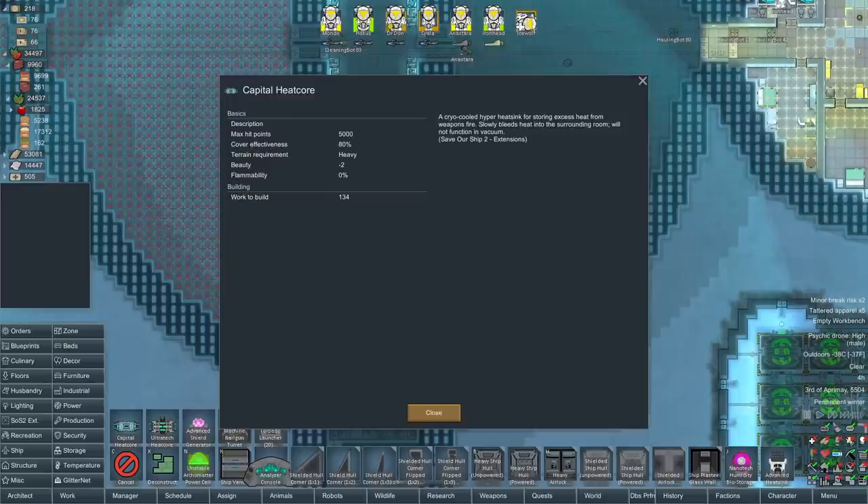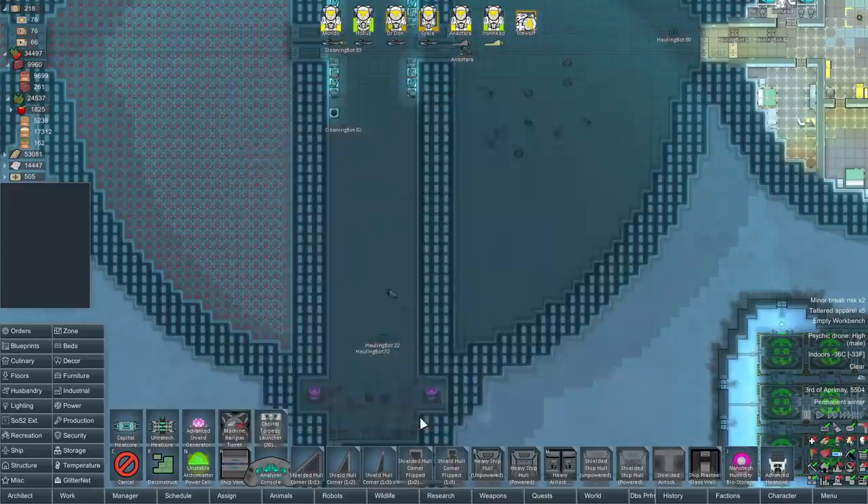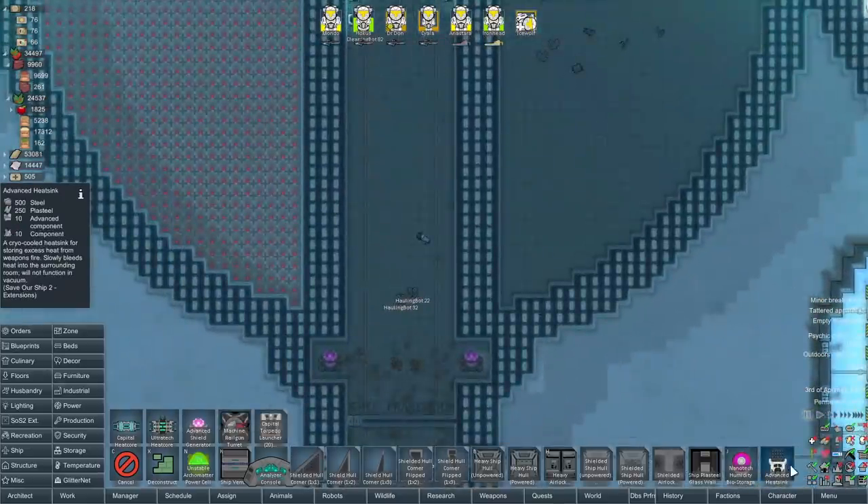Granted, we're not exactly using the most traditional Save Our Ship design. So somebody says with nine capital heat cores and a couple of others from the Save Our Ship extension, they have up to 88,000 heat units. Bear in mind, the ship we built last series had what - four and a half thousand? And that was with an entire chunk of the ship - probably about a quarter - dedicated to heat cores. So this sounds as if they are incredibly efficient.